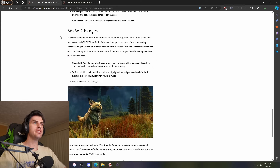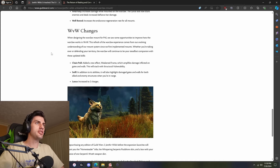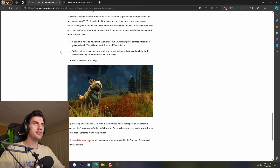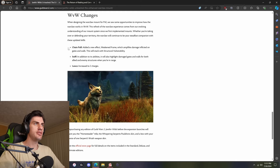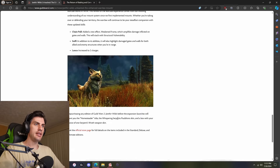What of WvW changes? When designing the Warclaw for PvE, they saw opportunities to improve how the Warclaw works in World versus World as well. Chain Pull has a new effect — Weakened Frame — which amplifies damage inflicted on gates and walls, and will stack with structural vulnerability. Sniff will also highlight damaged gates and walls for both allied and enemy structures when you're in range. Lance now has two charges.